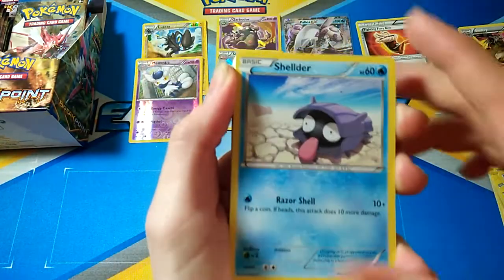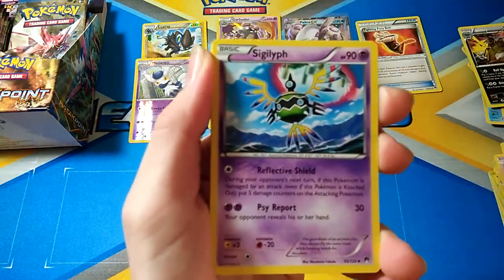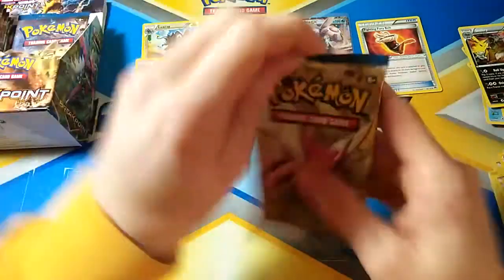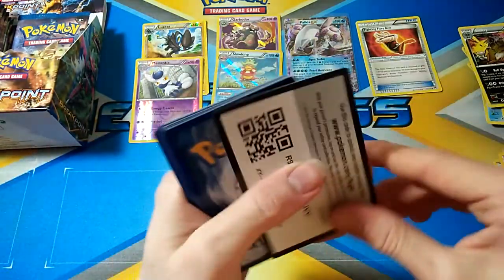So, Drowsy, Shellder, Kricketot, Rattata, Brokey, Lapras, Max Potion, Sigalith, Heatmor - not a rare I thought it was - and a Seismitoad. I swear some Pokemon are Rare and others aren't, I'll never get that.